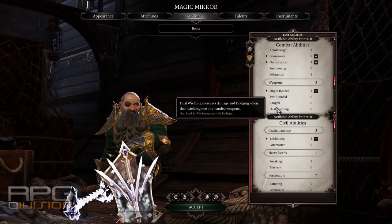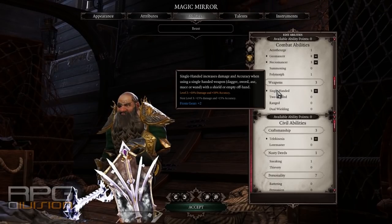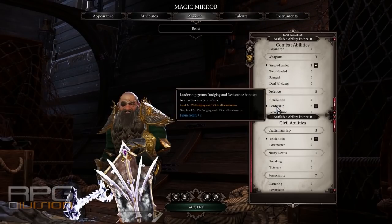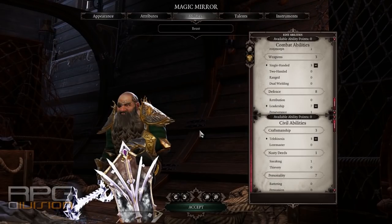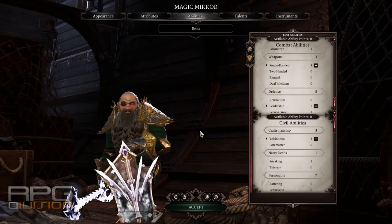Weapon skills have no skills of their own — they just buff your damage with that weapon plus a secondary bonus: Single Handed gives accuracy, Two Handed gives critical multiplier, Ranged gives more critical chance, and Dual Wielding gives more dodging. From the defense tree, if you're playing in a group the only thing you really need is Leadership — put it on your tankiest character so others around them benefit from more dodging and resistances. Perseverance and Retribution are useful for Lone Wolf solo or duo groups but not in a four-man group. Once you get to the respec mirror you're sorted — test whatever you like, follow some builds, and you'll be alright.